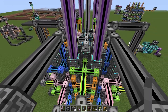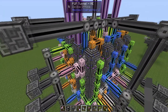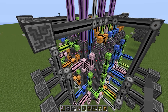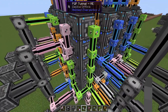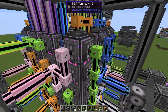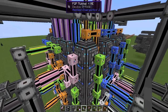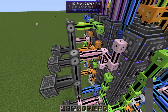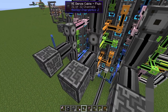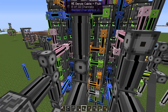Then we have the exterior part where we have in total 578 P2P connections. On the outside, everything is connected to as many P2P tunnels as possible and then connected to dense cables. So here are 24, and 31, and 16, 31, 31, 31 and so on.